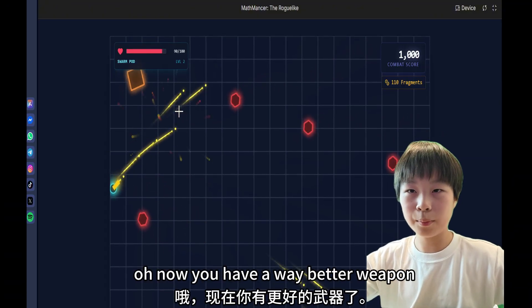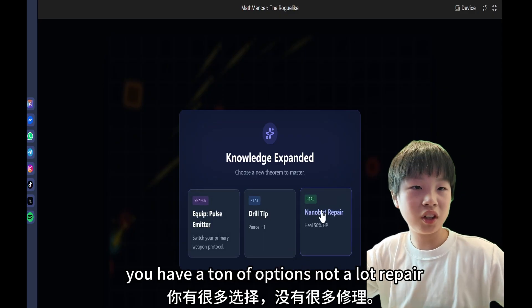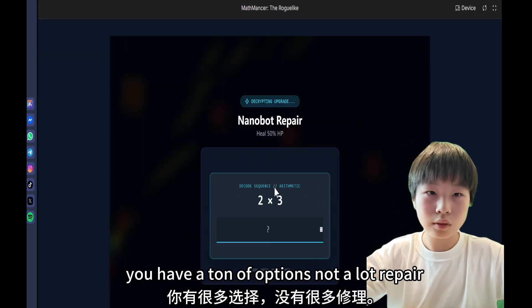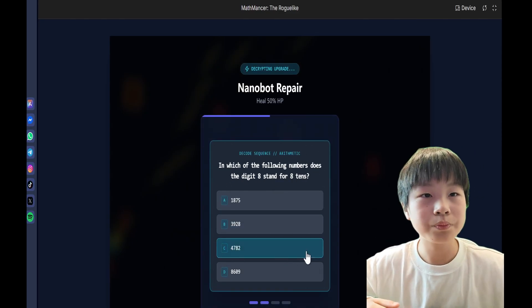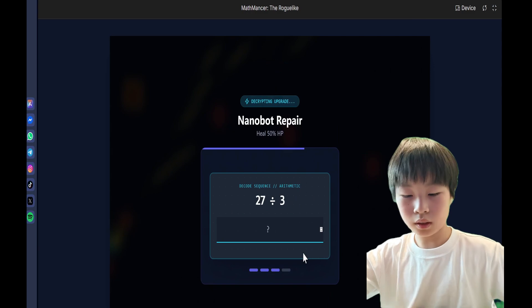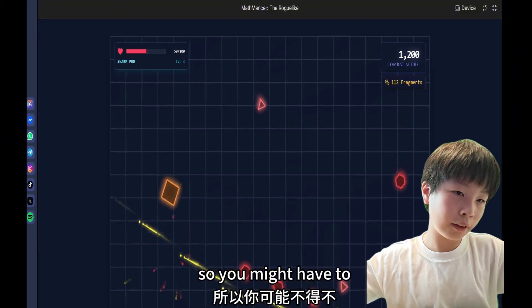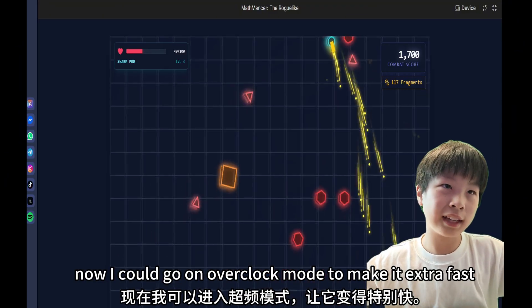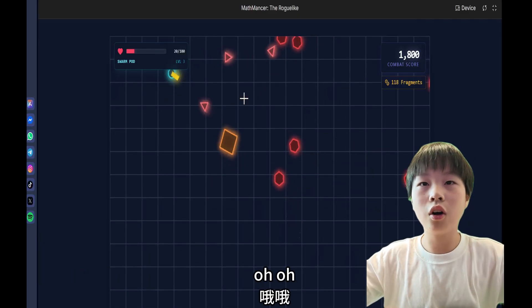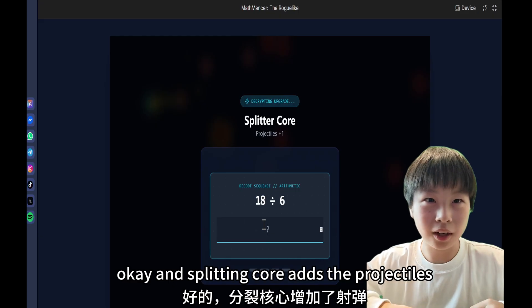Boom — now you have a way better weapon. This is auto fire — you have a ton of options. Nanobot repair basically repairs myself and gives me more health. And it doesn't freeze the game for you. Now I can go into overclock mode to make it extra fast. And splitting core adds more projectiles.